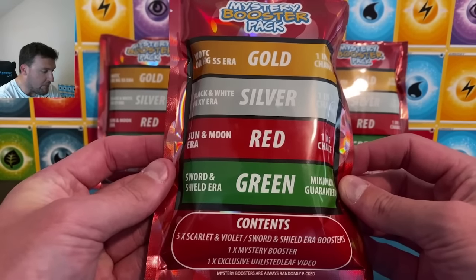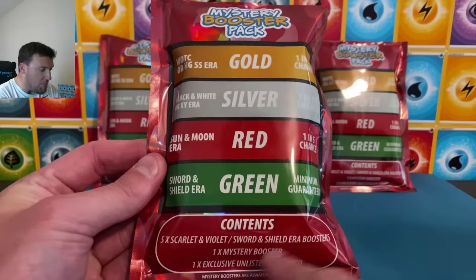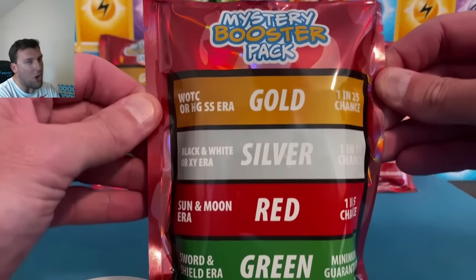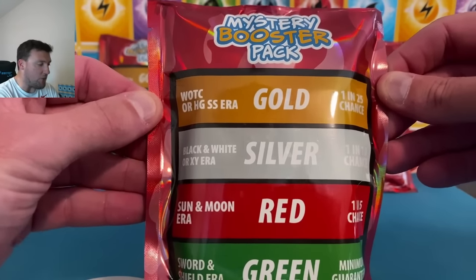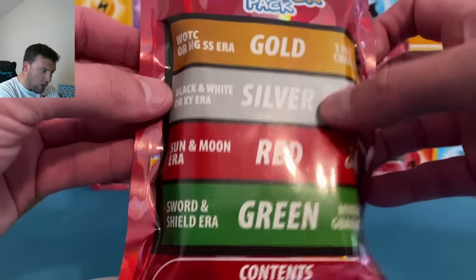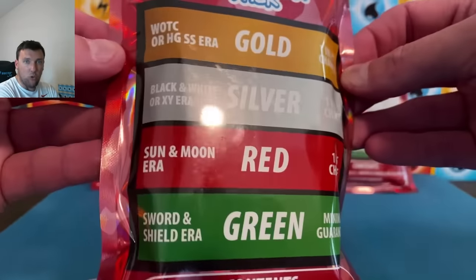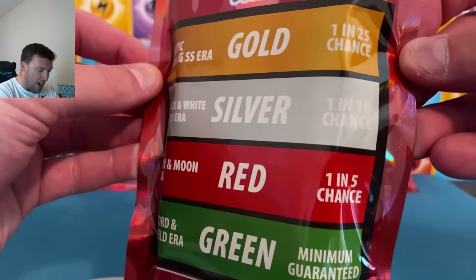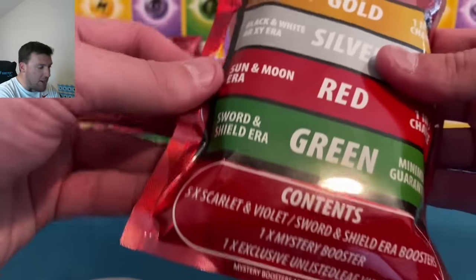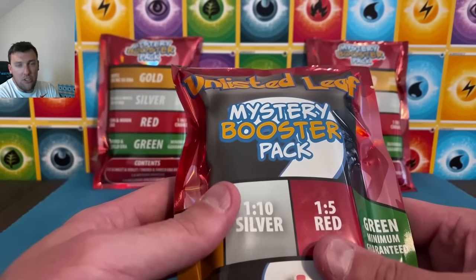Here are the odds for the mystery booster: Scarlet and Violet / Sword and Shield era — gold, one in 25 (we pulled a gold pack over the weekend out of a Poky Ref pack). Heart Gold Soul Silver, Black and White, or X and Y — one in 10. Sun and Moon era — one in five. Green packs are the Sword and Shield minimum guarantee.